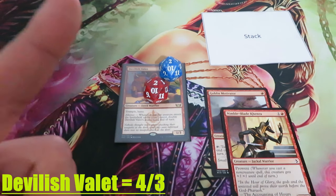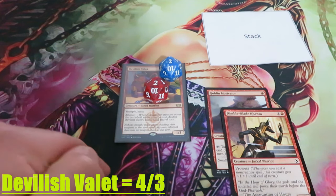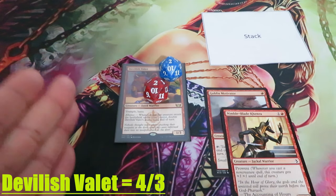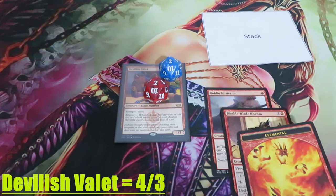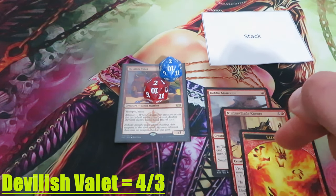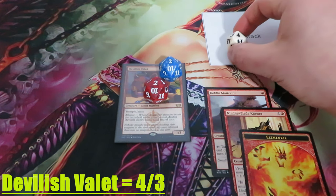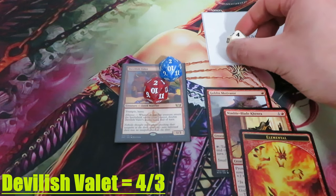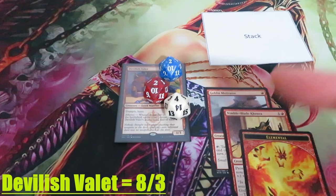Alliance works also with creature token creation, because it's 'whenever a creature enters the battlefield', not cast. Therefore if I create an elemental token, it will hit the battlefield under my control and Alliance will trigger again. It will go on the stack. Nothing happens and now my Valet's power is 8 until end of turn.